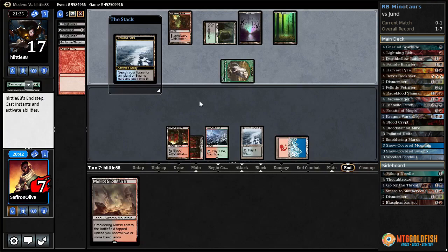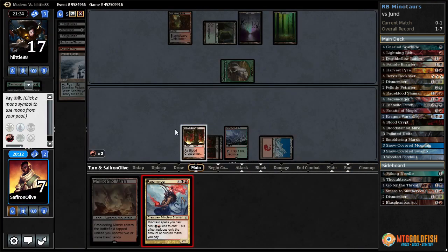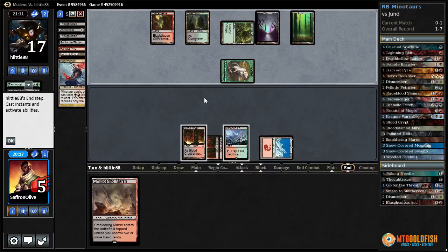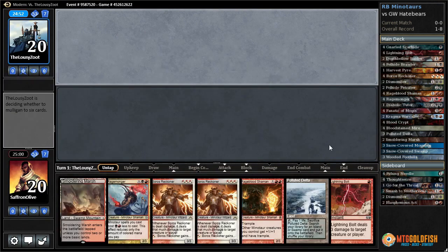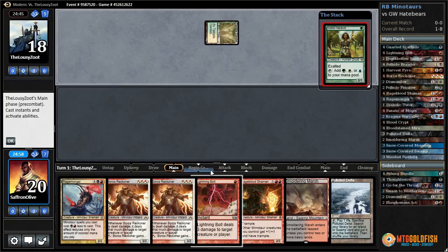Let's crack Polluted Delta, get a Blood Crypt. Rage Monger dies to our opponent's removal, but we might as well cast it. We only have three removal spells in hand, so it's going to be almost impossible to stick a creature. They drew a Treetop Village — yep, that does it. Jund is good. Against the odds, Red-Black Minotaurs in Modern — Temple Garden, Noble Hierarch. I guess we've got to crack this and kill the Hierarch.